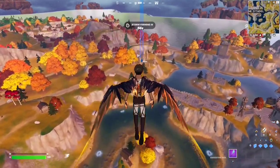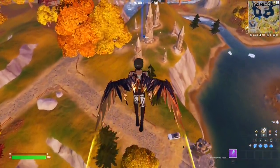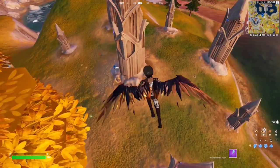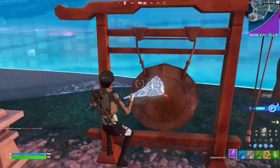Monolith location number three is going to be right in front of the Citadel. You're going to find the third monolith right over here — it has the same architecture with the tall spiky buildings all around. And there it is — that's all three locations.